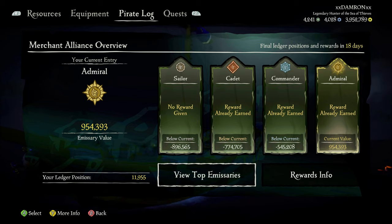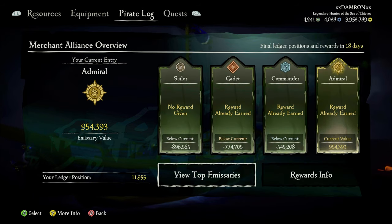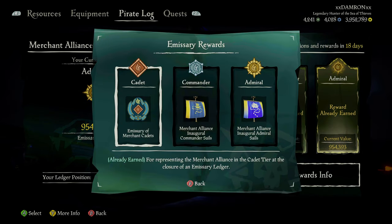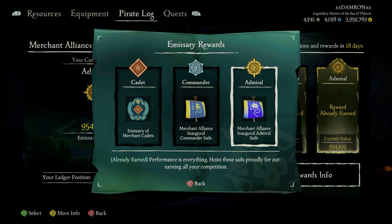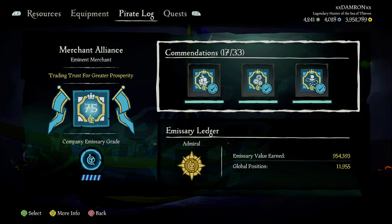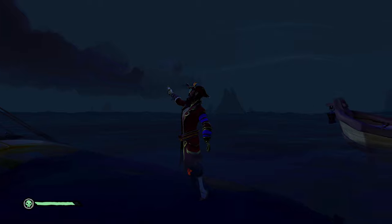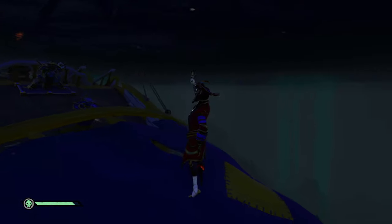The last thing to cover is the emissary ledger. As long as your emissary flag is up, everything you turn in gives you emissary value. There's an achievement to reach top emissary rank — top 25 — five different times, and this resets every month. Unfortunately you only get the reward once so it's a bit redundant, but that wraps up the Merchant Alliance guide.